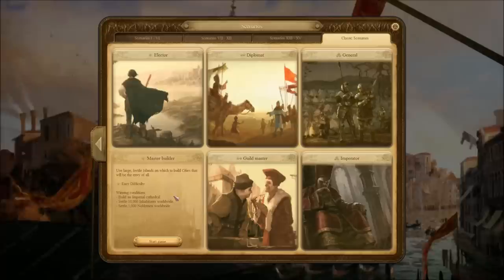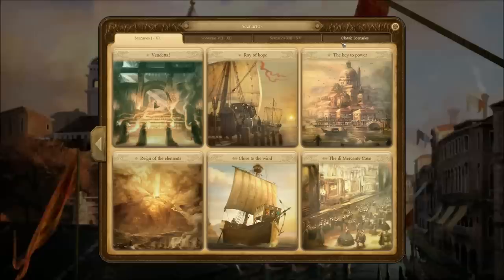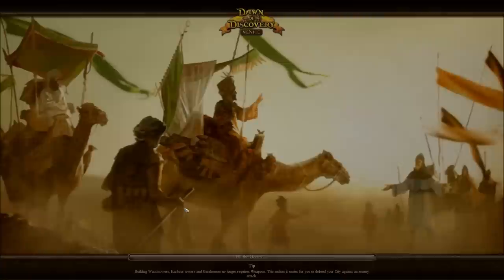I just recently got the Venice expansion pack which adds a bunch of new scenarios and some other various stuff, but none of it looked that appealing to me at this point. So I just want to do the master builder thing here and build an Imperial Cathedral and settle a bunch of noblemen.